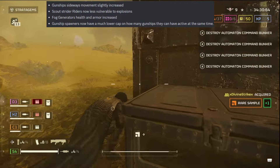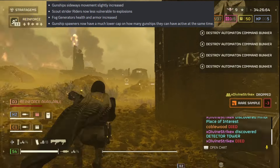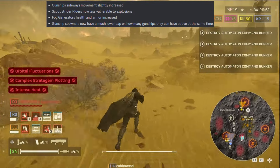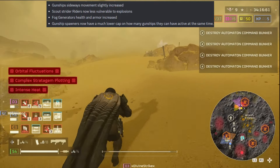Scout Strider riders are now less vulnerable to explosions. I wonder if the Punisher Plasma and the Scorcher will still take out Scout Striders. Fog generators — health and armor increased. Interesting.